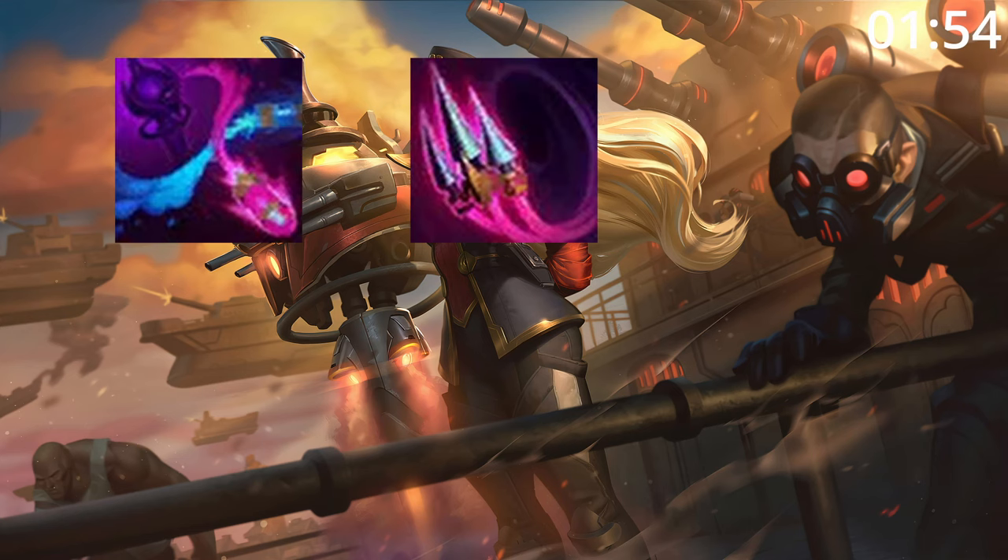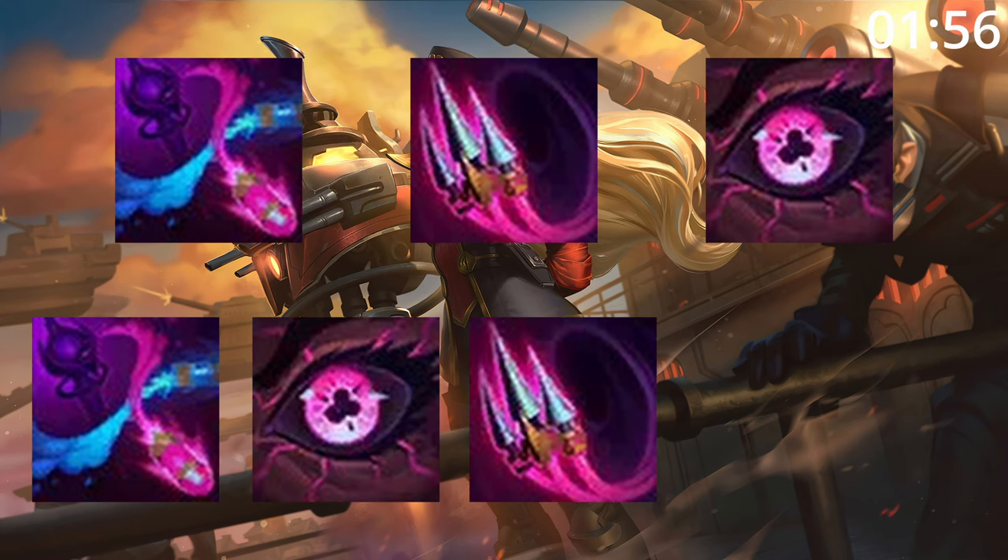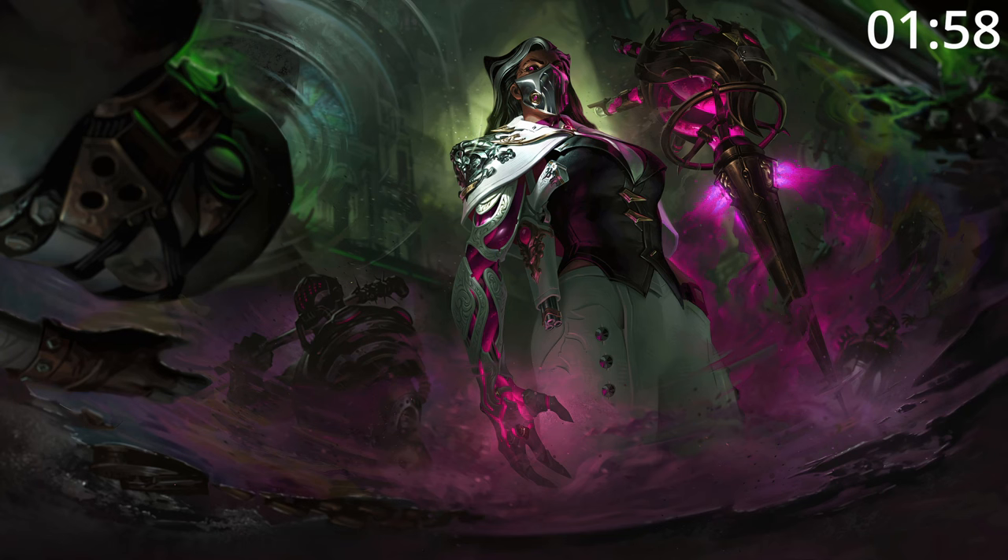For skill order, start E, then Q, then W, before maxing E, then W, then Q, taking ult whenever you can. For summoner spells, take Flash and Ignite.